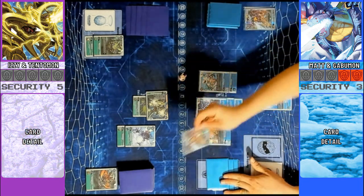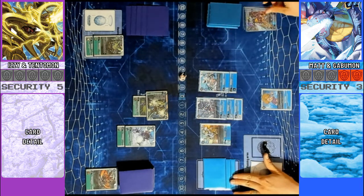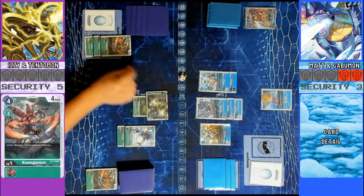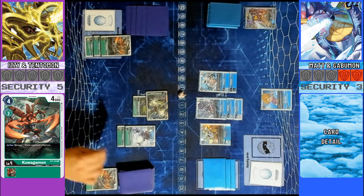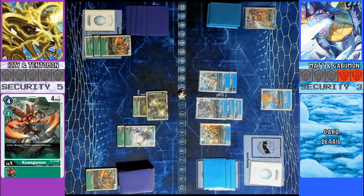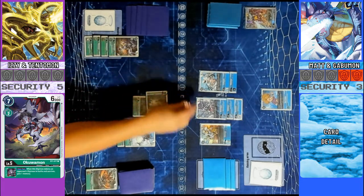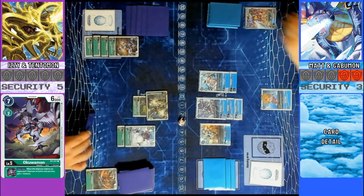Security check — that'll look right back. That ain't great. I am going to go ahead and evo into a Kuwagamon here for 2, 1 draw. Then I will go ahead and evo into an Okuwamon for 3 here. Give you 3, 1 draw.